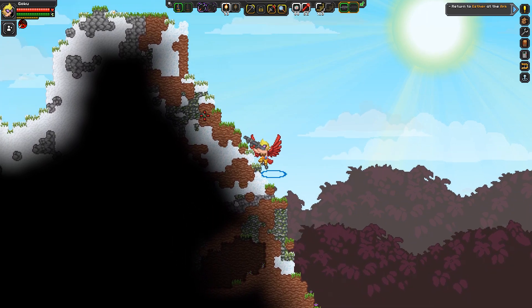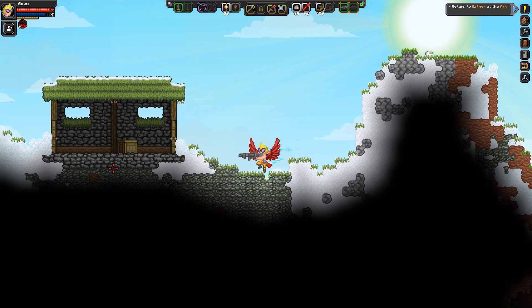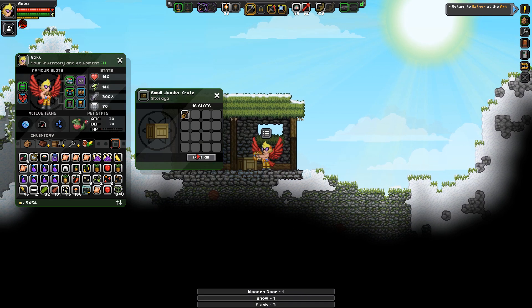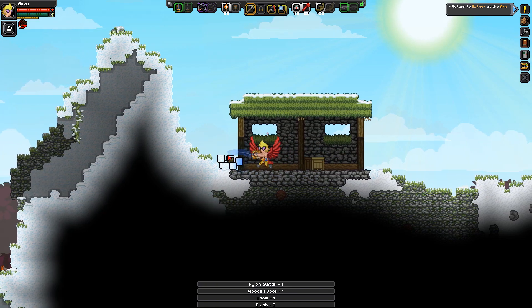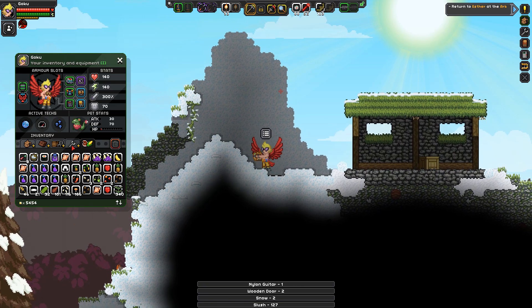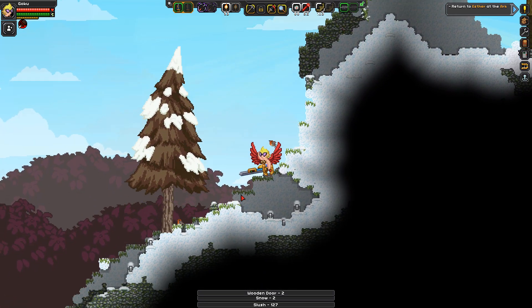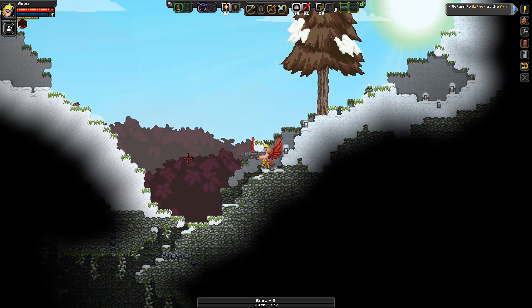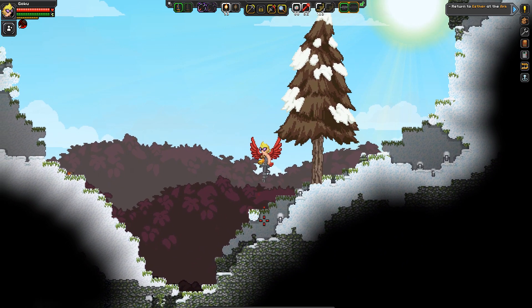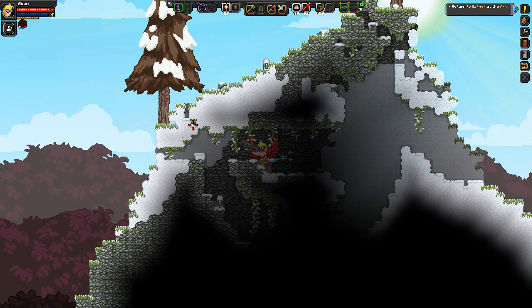Snow? I like snow — it's so bright, so vibrant and pretty. This isn't a village though. Hey, a nylon guitar — I'll take that. Get out of my way, snow and slush. I don't think I need the slush — snow you use for recipes, but slush not so much. That one inconveniently placed block right there — that one block I just kept walking into like a dumbass.